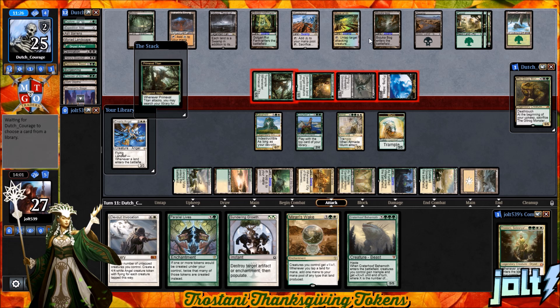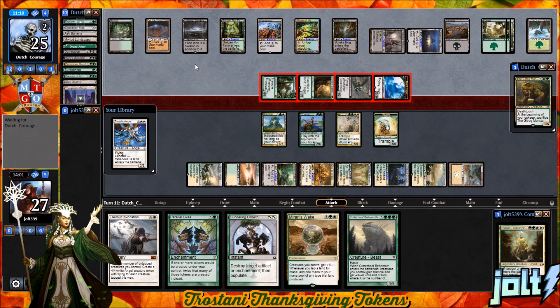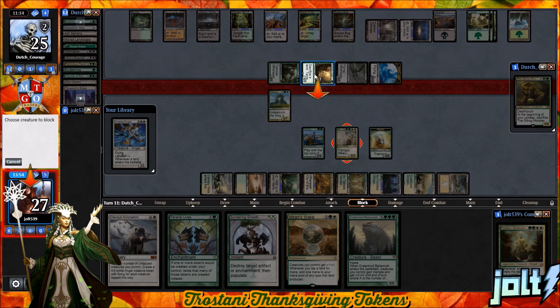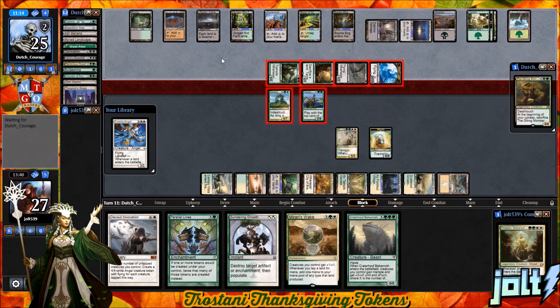If they have a removal source, so be it. At this point in the game, we're going to play to our outs. Our opponent gets down Dakmor Salvage and Drowned Catacomb. Let's go for that block. If they've got it, they've got it — looking at Karametra. Let's go for the Armada Wyrm on the Sylvan Safekeeper. No, excuse me — they still have Languish. Let's not go for the Armada Wyrm. Let's go for Courser of Kruphix. They still have Languish in hand.